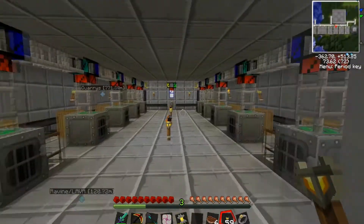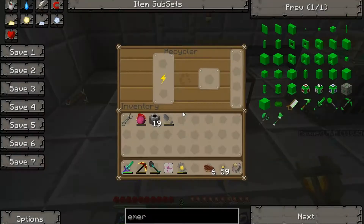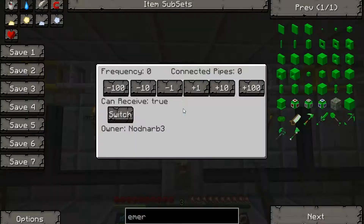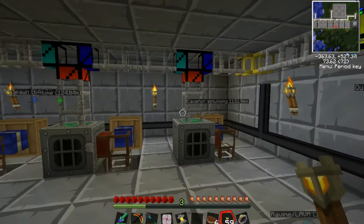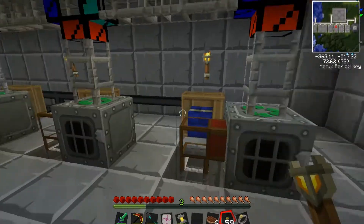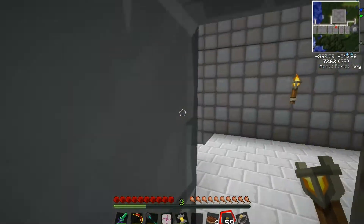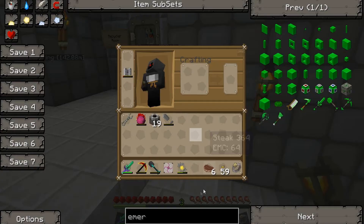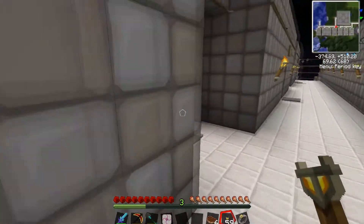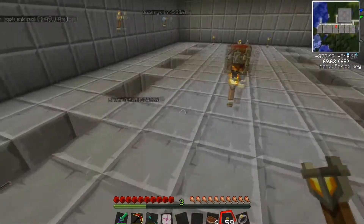I believe the recycling room was there last time, but just in case - if it wasn't, I'll show it off again. We'll have receiving junk items from our quarries, which should also be new. Lots of progress was made. It gets recycled and sent off to the mass fabrication room.